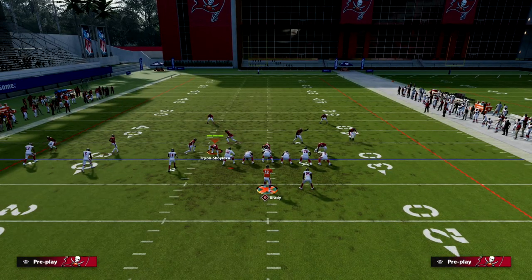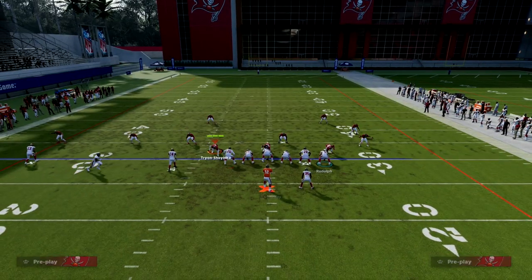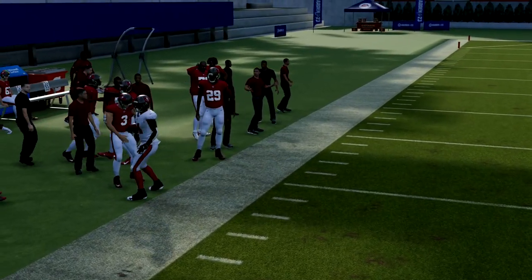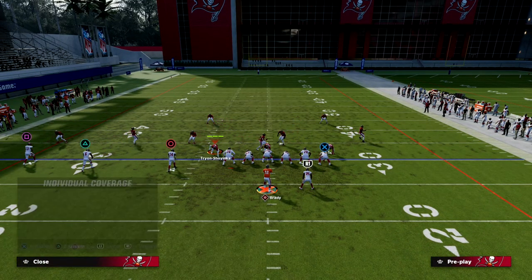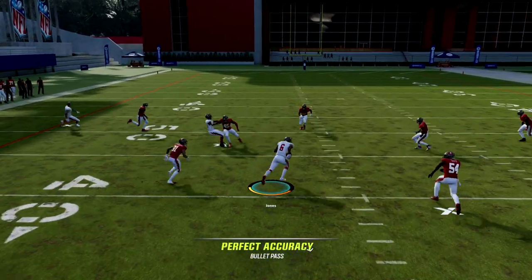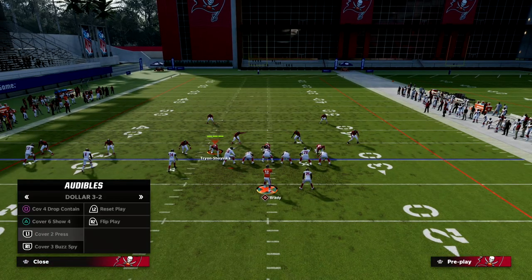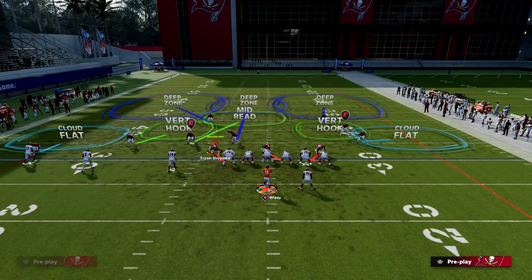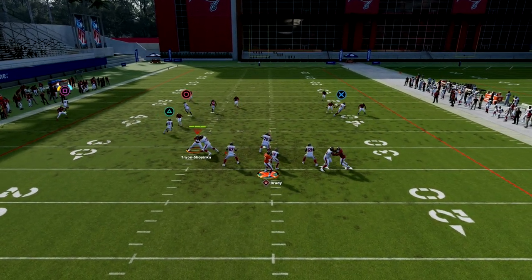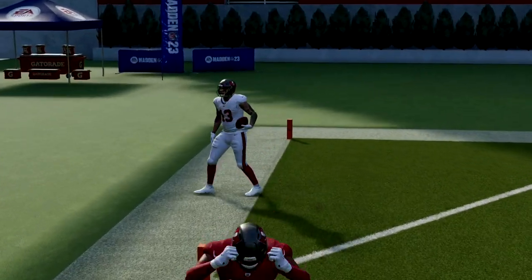Now let's talk about Cover 3 and Cover 2 — they're going to be very similar in zone. You can put the outside receiver on a fade if you want; that helps a little against Cover 2. Against Cover 3, same basic thing — you throw that ball right there and make that catch. If they try to take that away with their user, it's going to be really hard to also take away this little baby post route right in the middle of the field. For Cover 2, you might want to fade the outside guy so he gets an outside release and you can freeform it over the top.